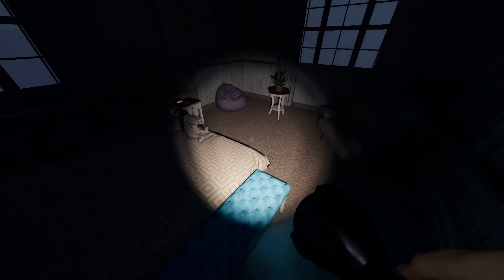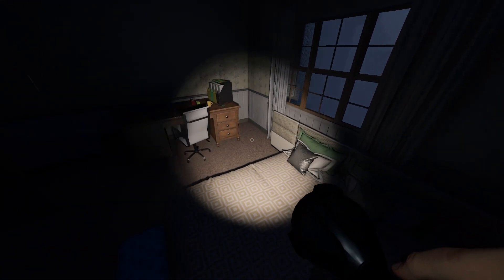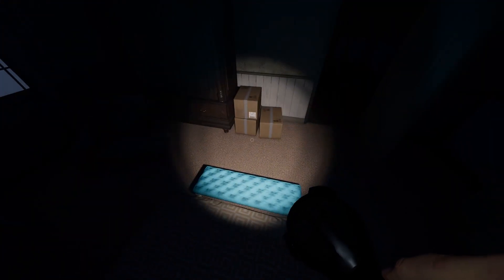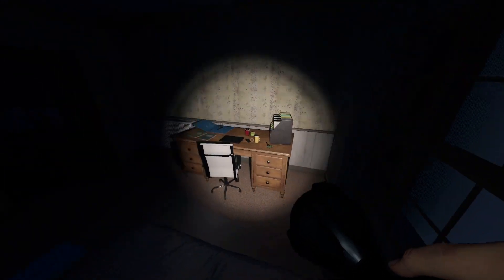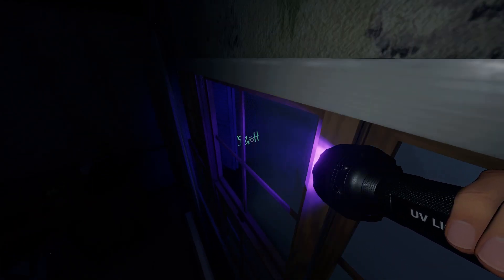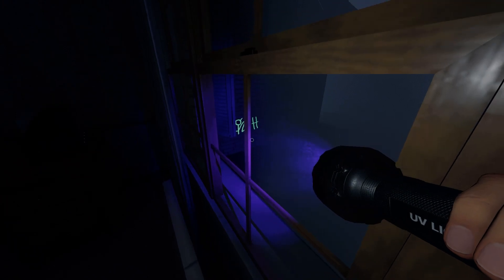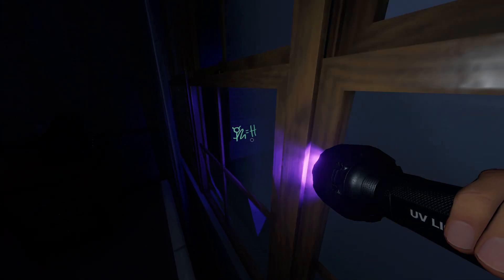I believe we can try to climb up — there we go. Climb up onto the bed here in this bedroom. There is a wall above the basement, if you remember. Shine our UV light through, and we get our little symbol on the wall. Little demon guy whipping — the letter H.